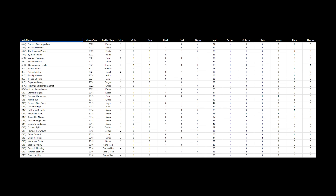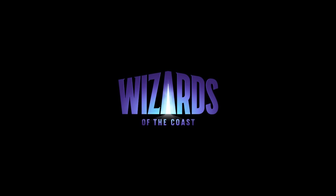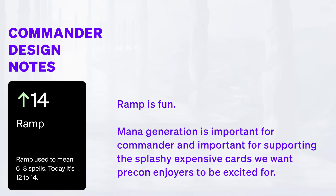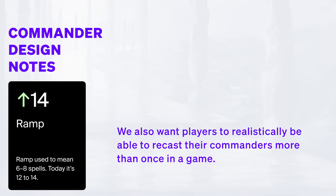I shared this data with product designers at Wizards to better understand how they designed for Commander and what drove these subtle changes. Their responses support this trend toward shifting numbers in pre-cons to deliver on big moments. On increasing ramp: ramp is fun. Mana generation is important for Commander and important for supporting the splashy, expensive cards we want pre-con enjoyers to be excited for. We also want players to realistically be able to recast their commanders more than once in a game.